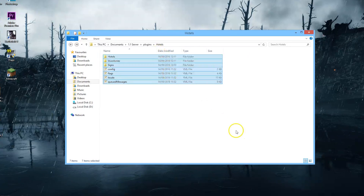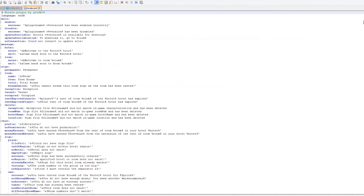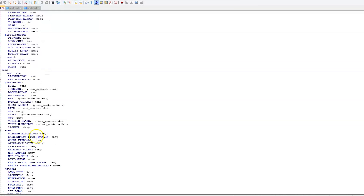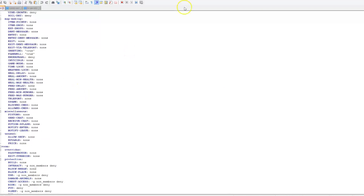Here we are in the hotels folder and as you can see, there are seven different items in here. We have three folders that save various information about the signs, hotels, and inventories. We have a few YAML files you don't really need to edit — queued messages, nothing in there yet. 'Local' has all of the text and the language. And then in 'flags', this has various different things about your hotel — what protections it has, whether it allows you to interact with it, whether you can PvP in the hotel. Obviously you don't want that. This is all to do with WorldGuard. We have the entry and deny messages as well, so you can allow or deny whichever ones you want.